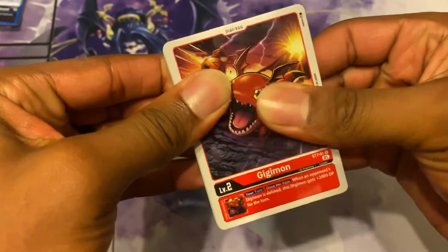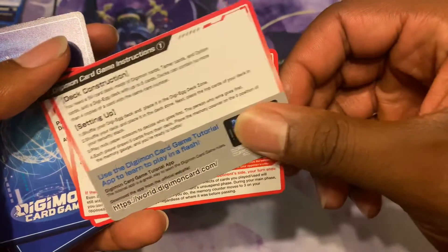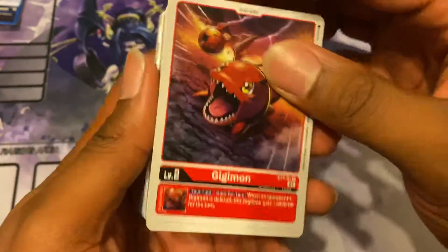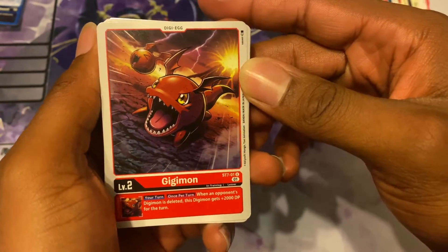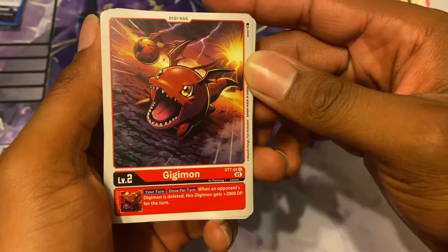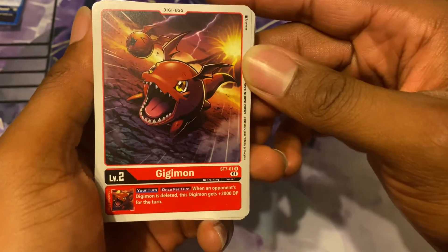Now we got the actual deck. You got the rules and stuff — I'm pretty sure there's some new stuff. We got Gigimon as a Digi Egg, Digitama, and his inheritable skill is: when an opponent's Digimon is deleted, this Digimon gets 2,000 DP for the turn.